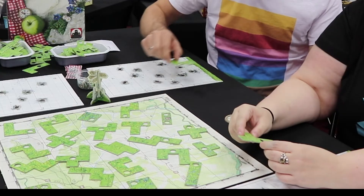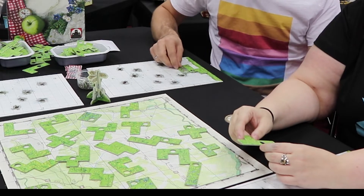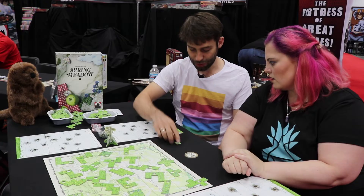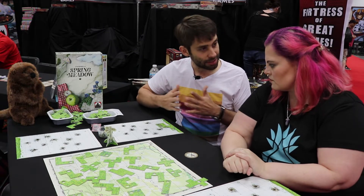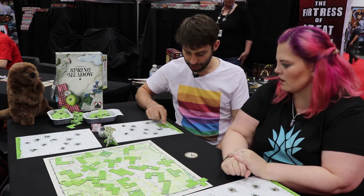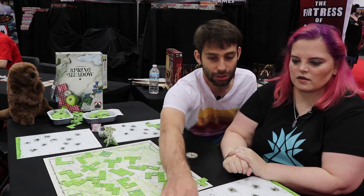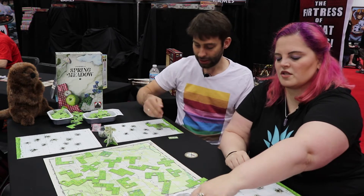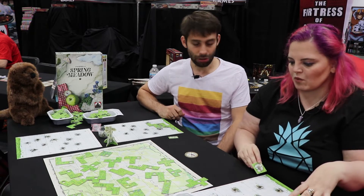The special thing is if you connect more than one hole next to each other, you will get additional tiles — these rock tiles that we have over here — so you can fill up spots you may have left in your grid. The size of the rock tiles depends on how many holes you connect into a network. If you connect another one next turn, you already get a two-size rock tile, so this advantage gets better and better every turn.